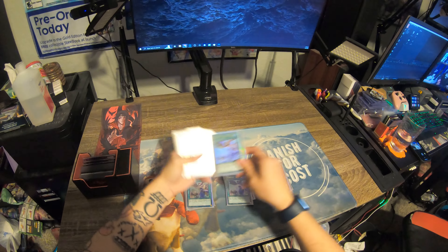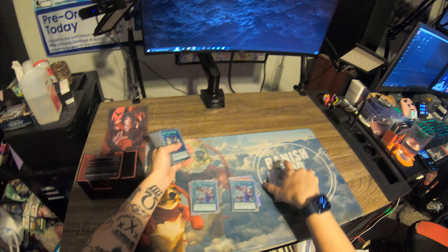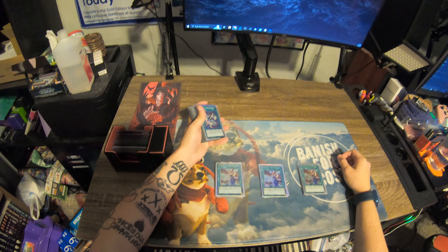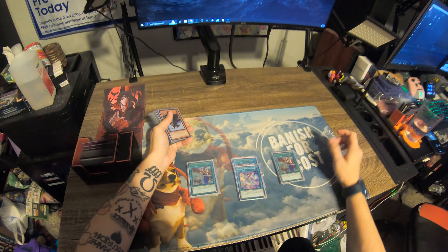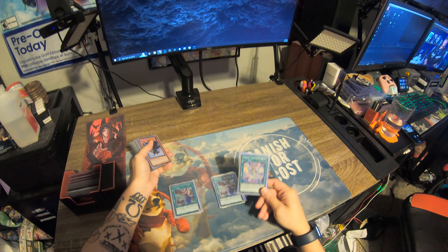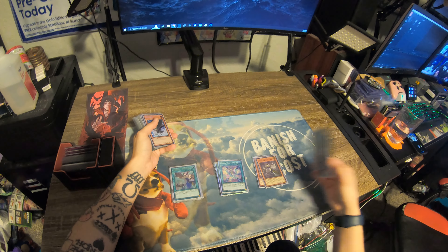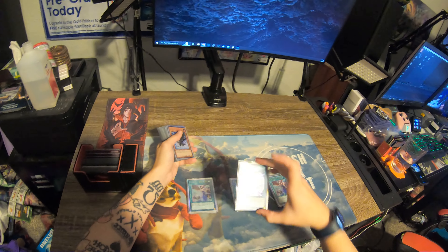After that, we've got our Rhoda, Bird Call. This card is insane — search and then special from hand or grave. Very, very nice. And we've got our one Bird Sanctuary. I like it as a one-of, just as another search off of our Celestine Wagtail. Bird Sanctuary, I like it.